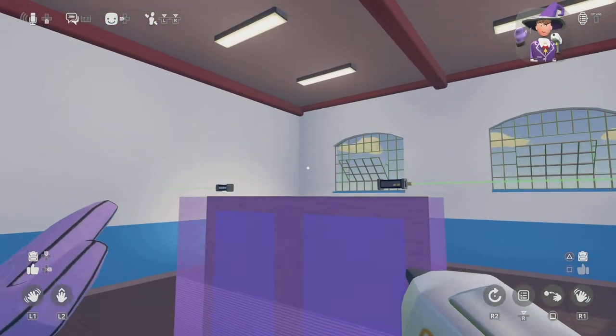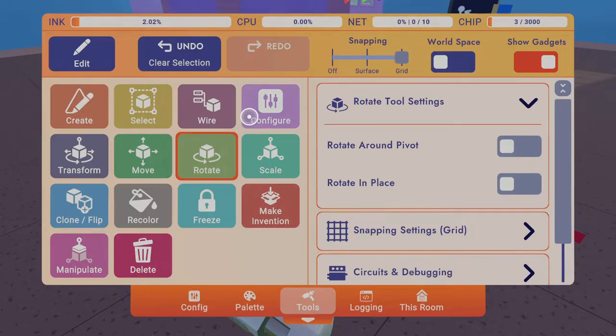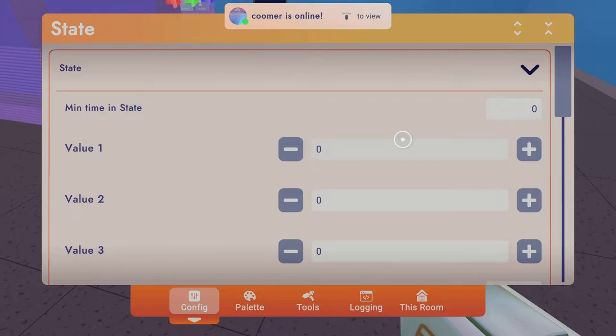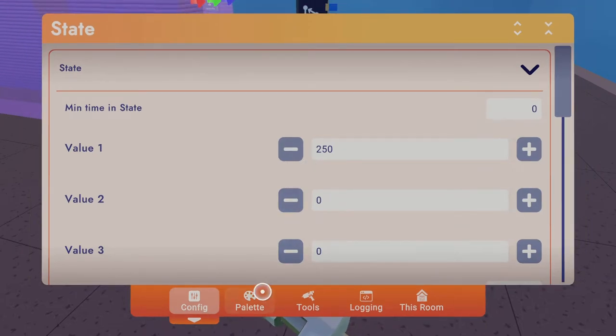Don't worry about the pistons right now — worry about these first, because these come first. The one on this side: you want to put the value to 250. This will make it more smooth, and this is the speed — so if you want it faster, 250 is pretty much the best you can do because 300 looks a little weird and 200 looks really weird. So do 250, but if you're doing a bigger door do 300.